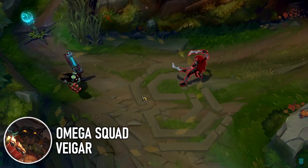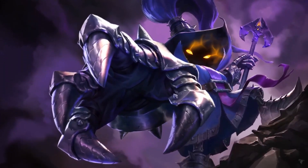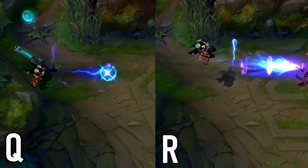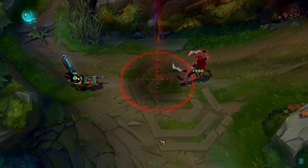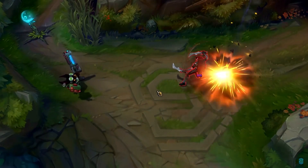Now this next skin may be a bit more of a personal vendetta of mine so I'll keep it brief, but I've always had a hard time facing Omega Squad Veigar. Though his E could actually probably be argued to be pay-to-lose, this skin's other three abilities seem to make fighting the tiny master of evil a lot harder than it needs to be. The first issue is the similarity between his Q and R, which have similar effects and are kind of hard to distinguish in the middle of a fight. In addition, his W seems noticeably harder to identify compared to his other skins, based on the little transparency area inside of it.